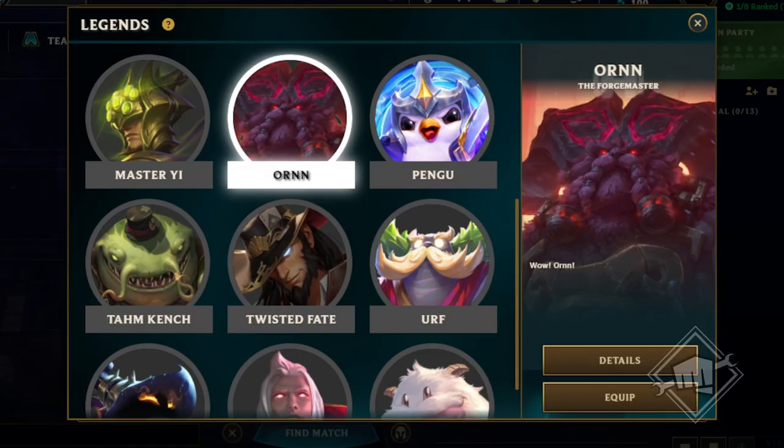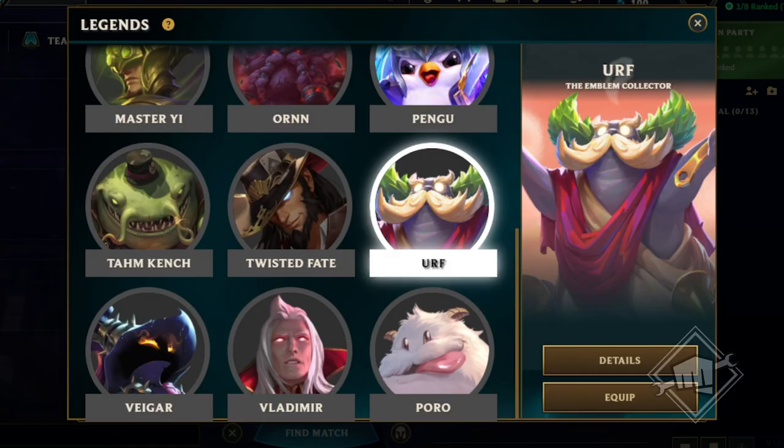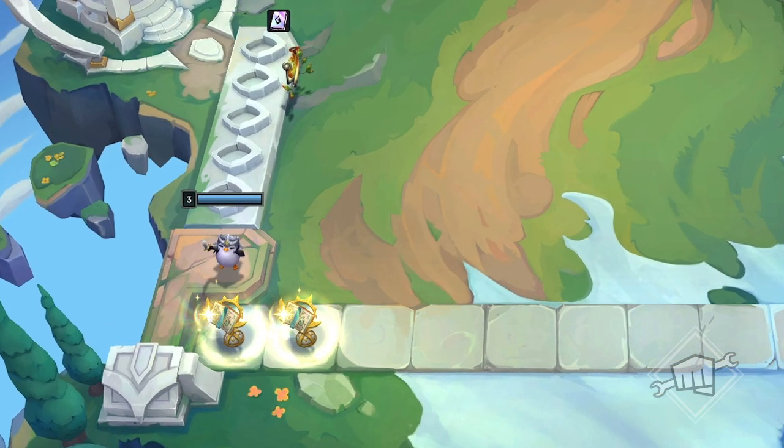If you're not motivated by gold, selecting Ornn as your Legend gives you access to his stash of powerful artifacts through augments like Portable Forge, Living Forge, and brand new artifact-related augments. Maybe you want to go super vertical or come up with powerful new trait combinations — that's where Urf comes in. Selecting the original Golden Spatula wielder as your Legend provides options for a veritable hoard of emblems. We're super excited about all the opportunities Legends offer, and we can't wait to see what you think of them.